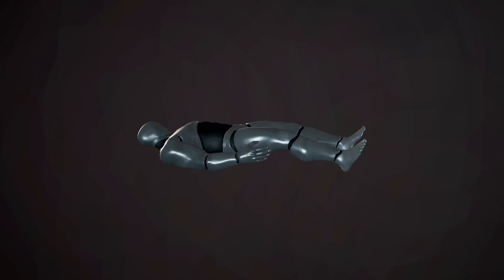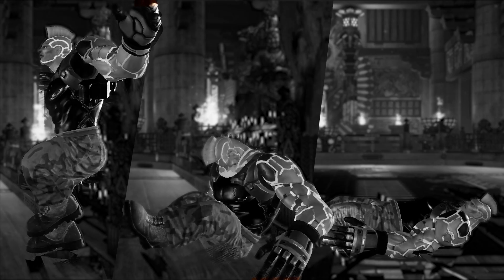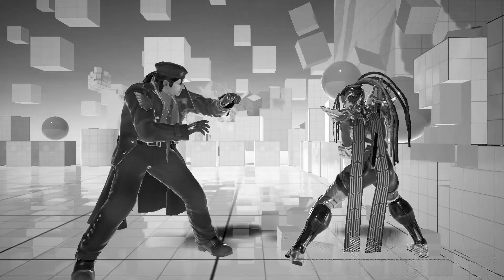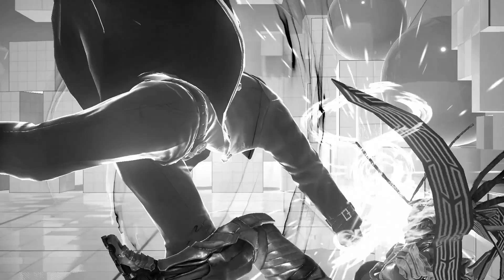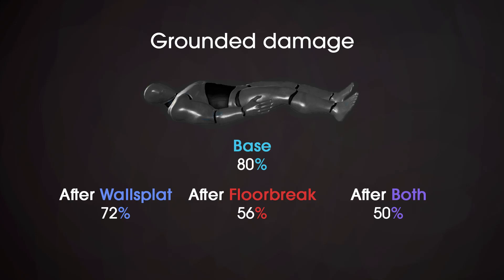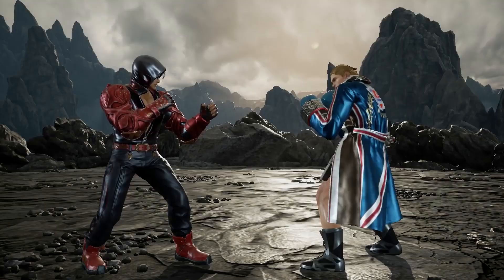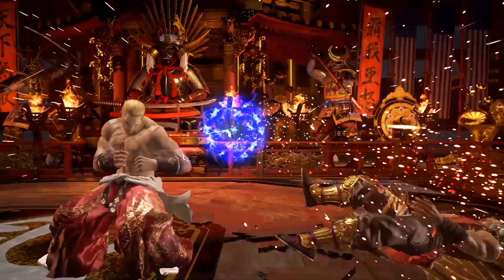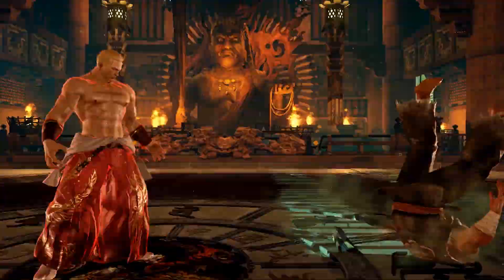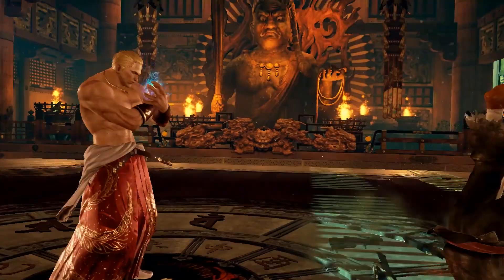There is also a grounded state, which is quite similar to the wall slump state, but happens when the enemy is fully on the ground. When the enemy reaches that state, it usually means the combo is dropped. But as shown earlier, some rage drives can force this state and still allow an extra hit. A grounded hit always hits at 80% damage, but still gets affected by wall splat and floor break reduction, which lowers the scaling to 72%, 56%, or 50%. The hit will also always result in very big pushback. There are attacks other than rage drives that can force a grounded state and still allow an extra hit — for example, Dine's sponge parry, Geese's 1+2, or Kuma's back 1 after waiting long enough. Like with wall slump, a grounded hit can never be a high, cannot tailspin, cannot wall, floor, or balcony break, and does not start rage arts.